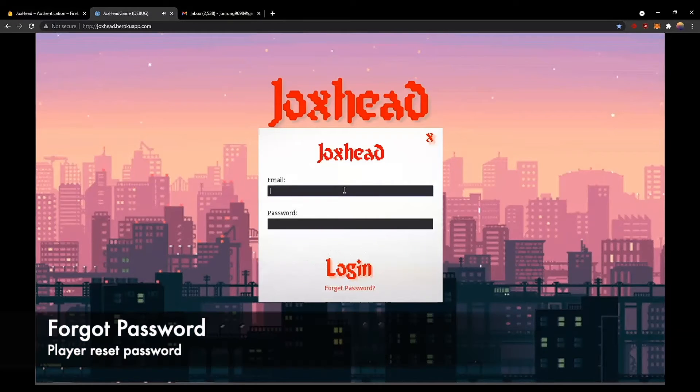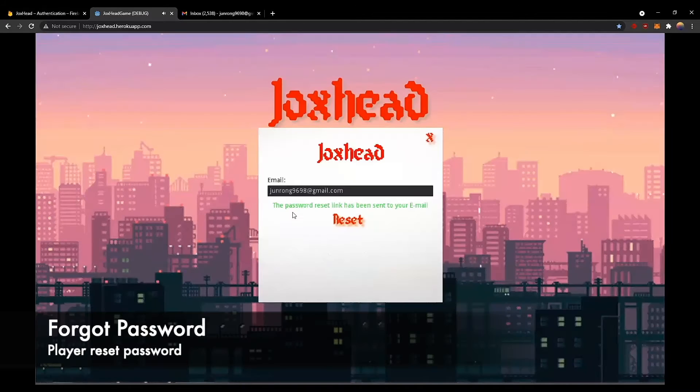Let's say we forgot our password. We can click on the Forgot Password icon here, and then we just enter the email address we registered with. By clicking Reset, we'll be sending a reset email to our email address.